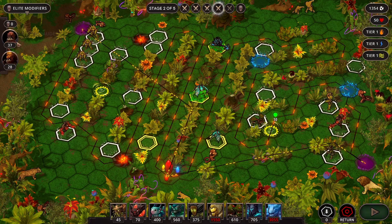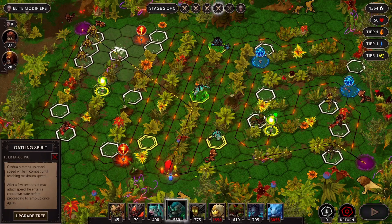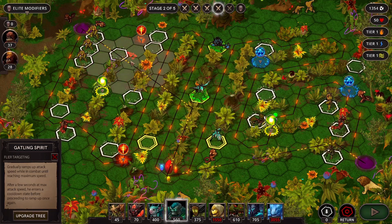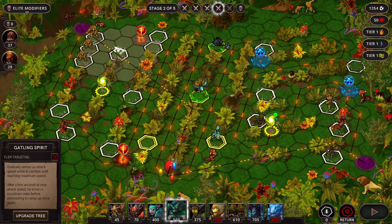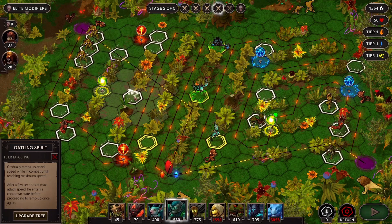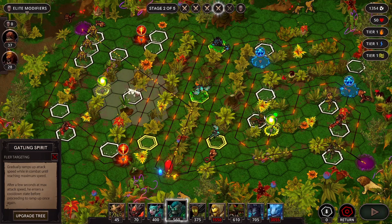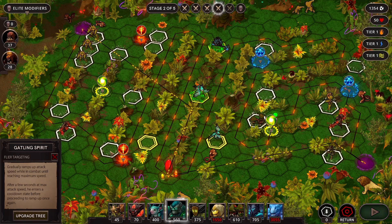Now we're going to need to worry about these dudes with a lot of health. Gatling Spirit Man - what do I want you? Eventually, we will be sending things through here, and this will be great because we can have them go through the Scorching and then this guy gets more damage off. This is also a pretty good spot because we could hit flyers and things. This is also a great spot for a laser spirit, which can target the air in the future - but not now, because that would be too simple.